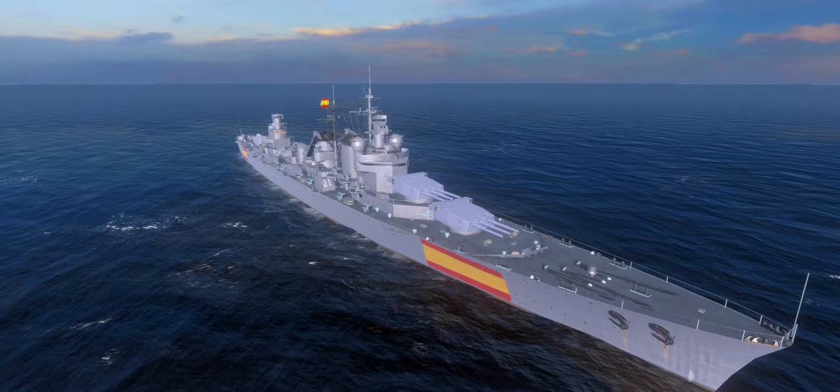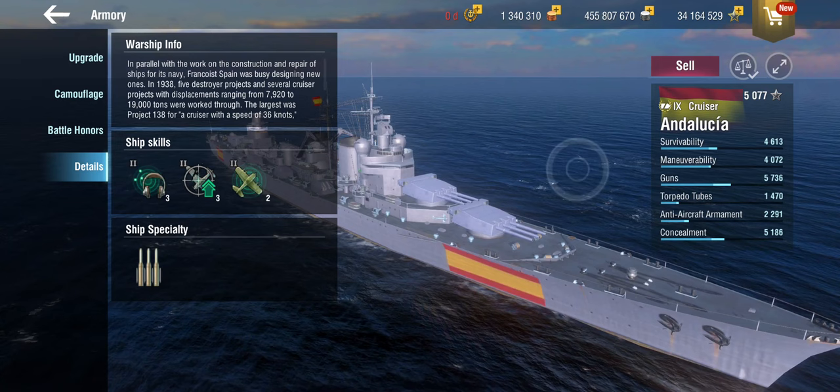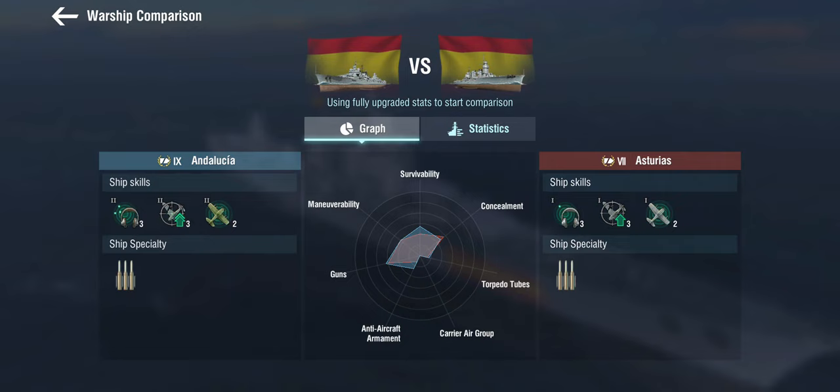This was supposed to be a treaty cruiser, but it looks significantly larger than that. In fact, if you look at the superstructure, it looks positively British. Well then, this is the tier 9 — let's take a look and see how she compares to the tier 7.